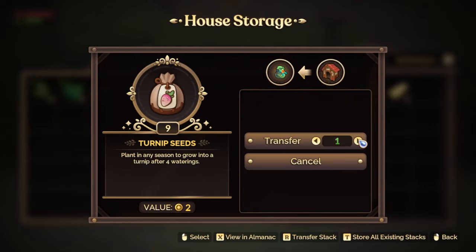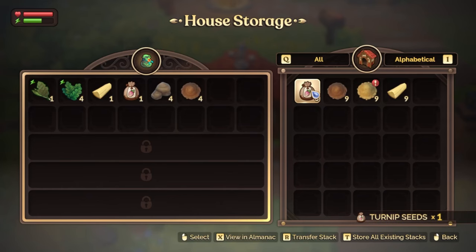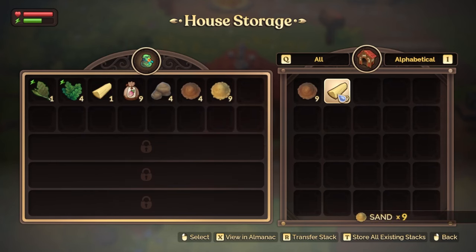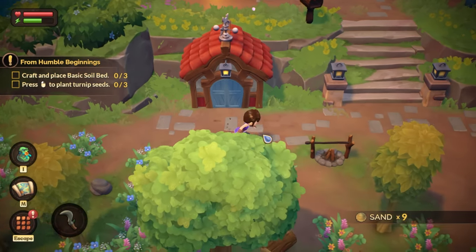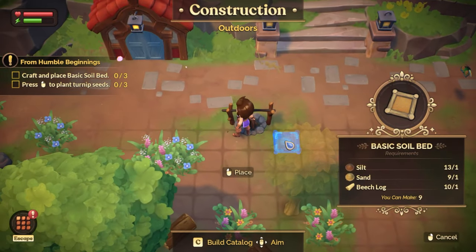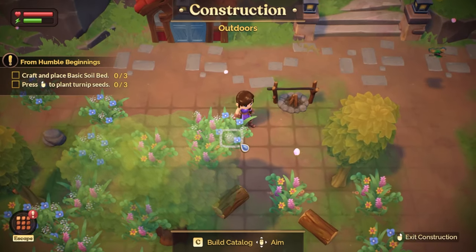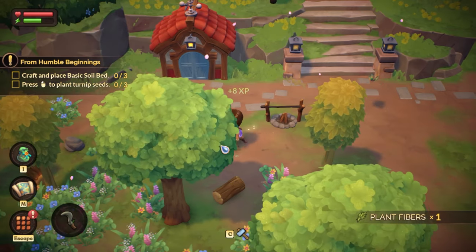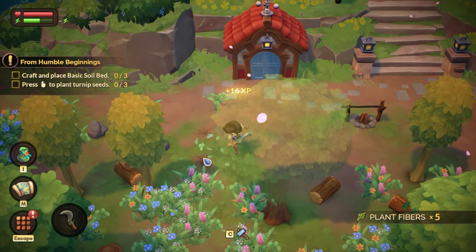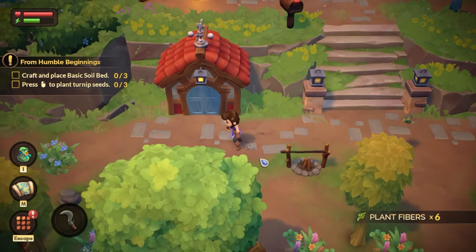I feel like turnips are one of the first vegetables used in basically everything. Transfer all of them — sand, silt, and beach log is what we need. Before we do this, I'm just going to clear these plants here because I feel like this would be a nice spot to have our soil beds and our seeds growing. This tree is kind of in the way and I can't really rotate the camera, so it is what it is.